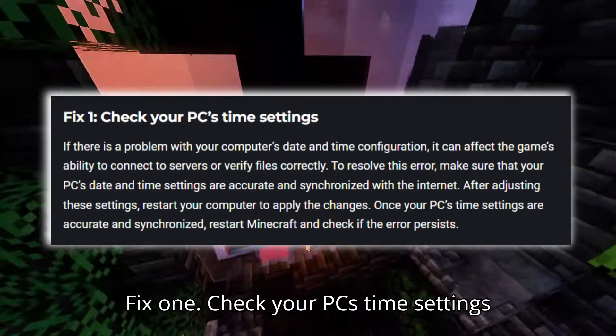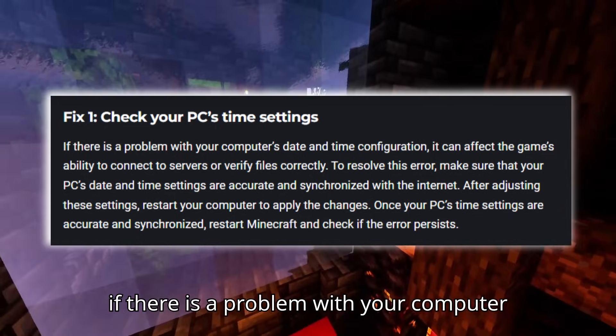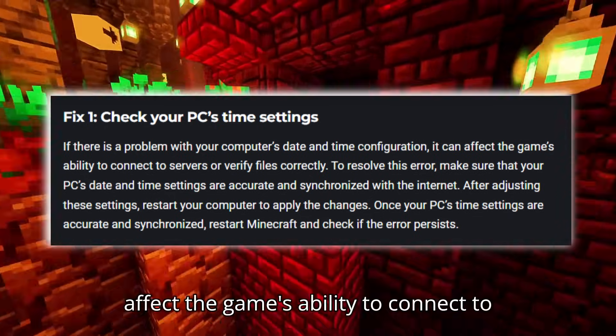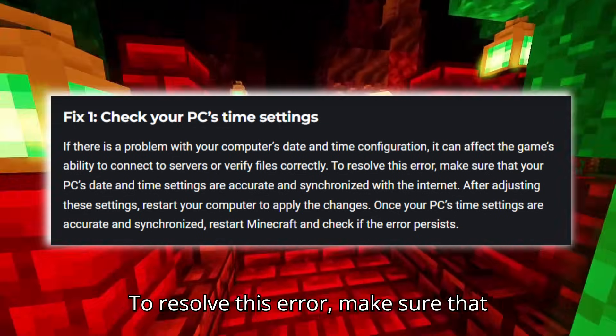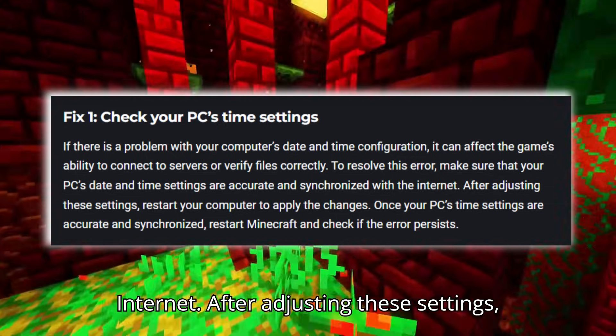Fix one: Check your PC's time settings. If there is a problem with your computer's date and time configuration, it can affect the game's ability to connect to servers or verify files correctly. To resolve this error, make sure that your PC's date and time settings are accurate and synchronized with the internet.